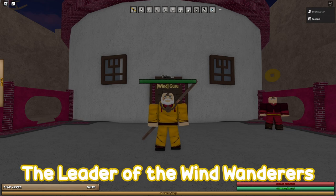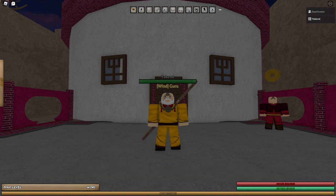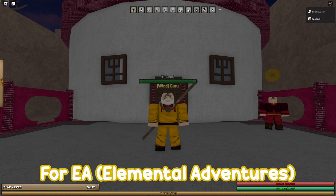Cracky mates, my name is Yakind, the leader of the Wind Wanderers, and this is How To Elemental Adventures. In this episode, we'll be going over the best money-making methods for EA.